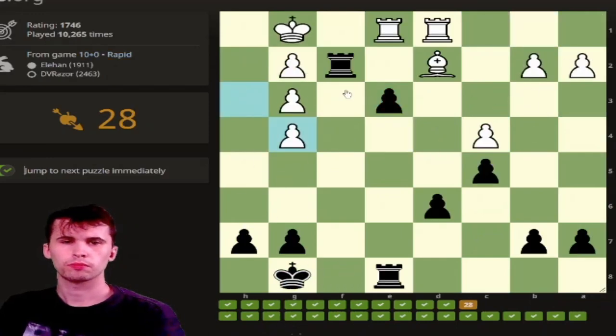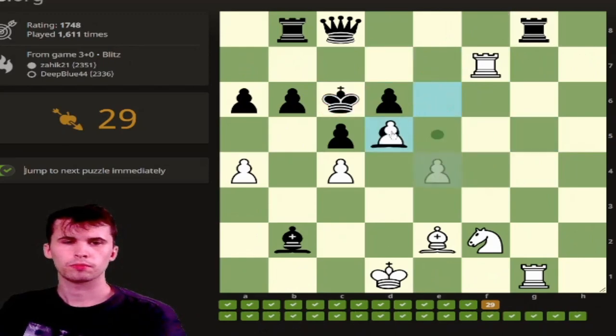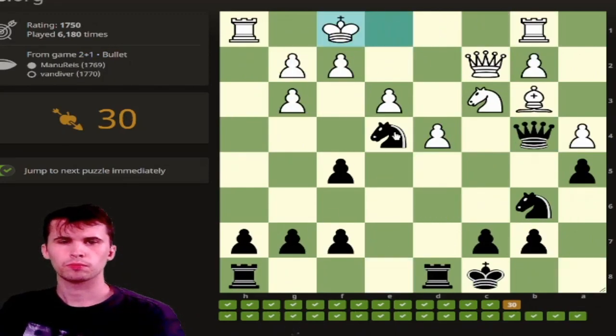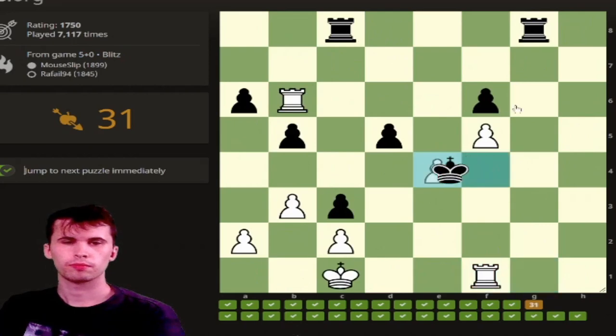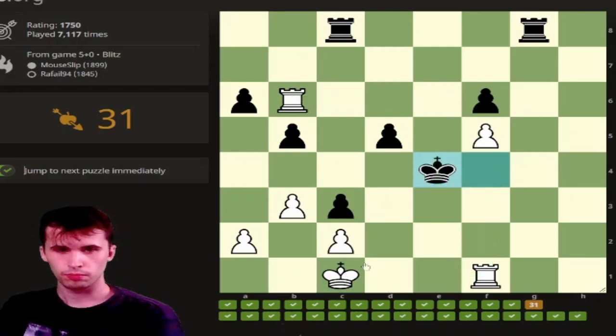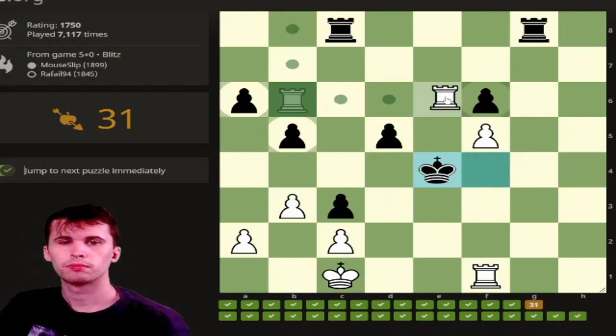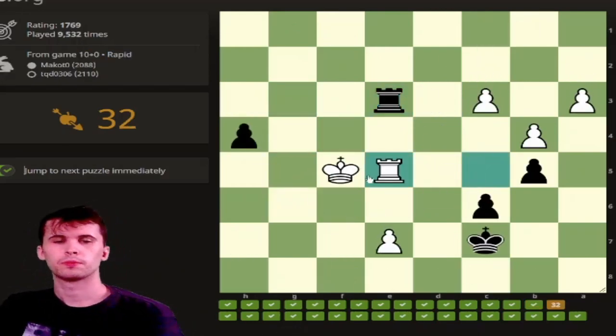This is simply a pawn promotion — a nice king position to promote the pawn. This one's very nice: I can end up capturing the bishop because the pawn is so strong he cannot prevent it from queening, even if he captures my rook. The rook slices off the king's escape. Rook to e6 check — similar to the last one. I thought it was rook d1, but then I saw the king could go to c5, so I'm playing rook f4, a nice little pattern to remember.